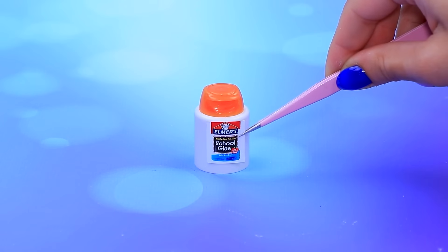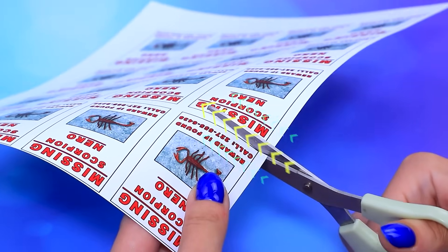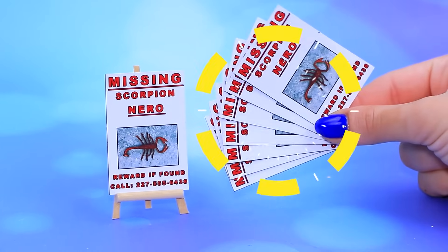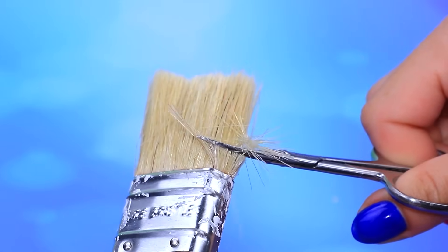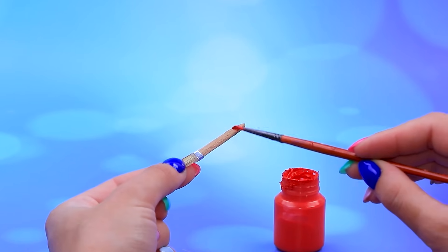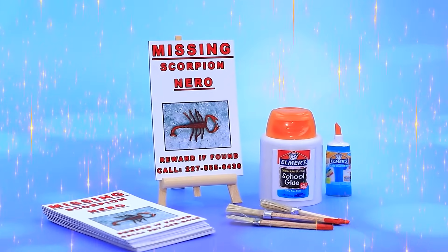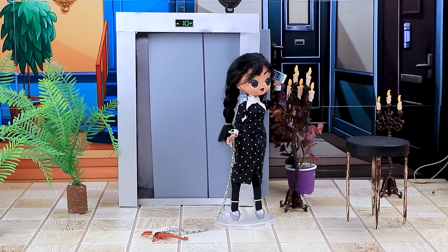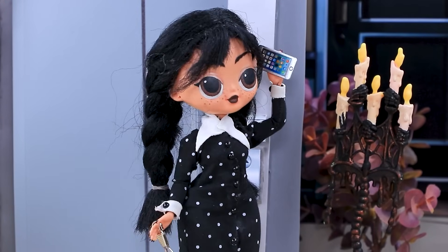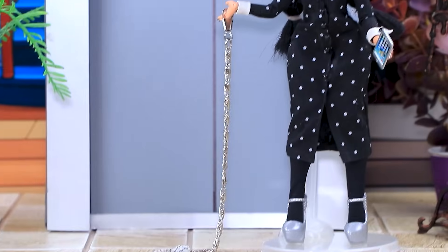Glue — we've got printouts. A whole stack of them — need some bristles, paint the tip. Hello, Xavier — I'll be there soon, wait for me! While Wednesday was chatting, the scorpion escaped into the elevator. Nero, where are you? He got lost — oh no!